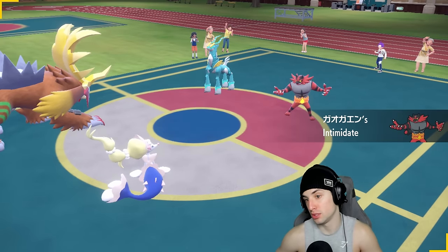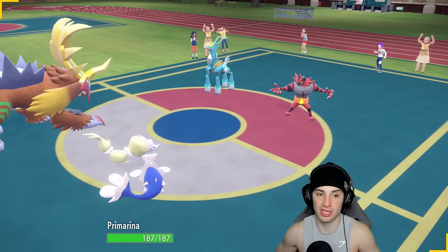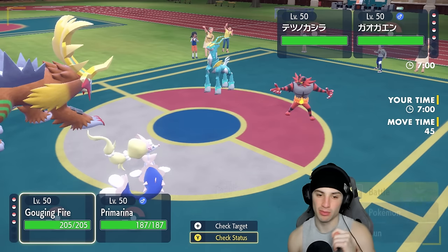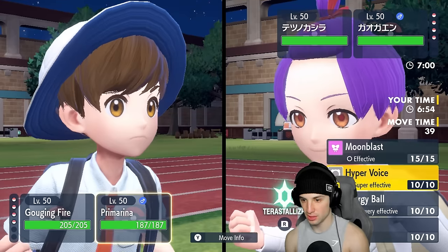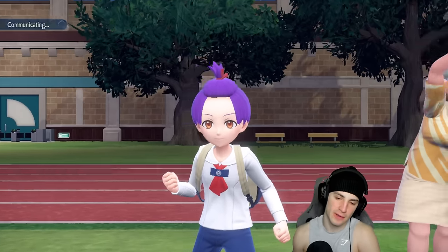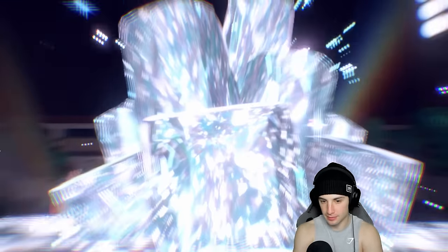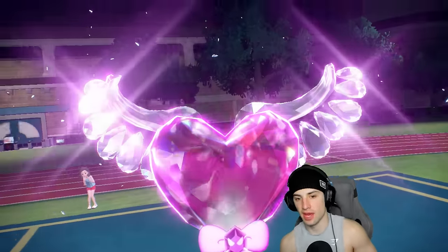They end up going Iron Crown alongside Incineroar — Intimidate won't matter since we're a special attacker with Clear Amulet. He's going to Swords Dance boost, so from here I go Heat Crash and Protect Primarina. Most likely he fakes out Primarina — correct, and they're going to Tera — looks like Fairy Iron Crown. That's not too bad, better typing than Water against Gouging Fire.